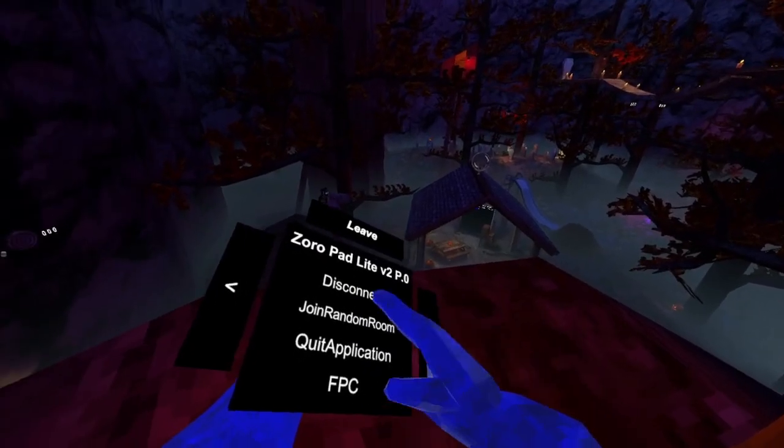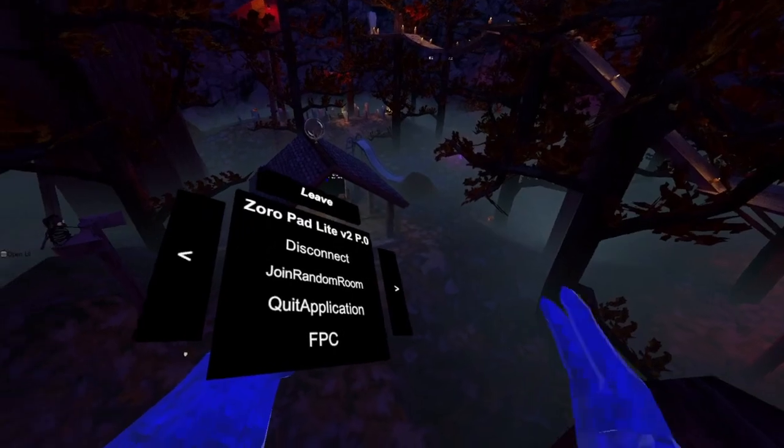Disconnect — or disconnect if drone random, it will drone random. Quit the app, help quit the app. FPC — first person camera.